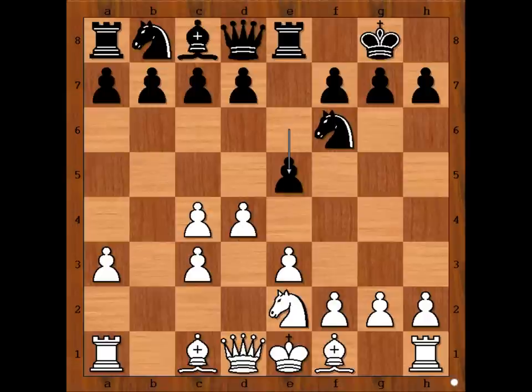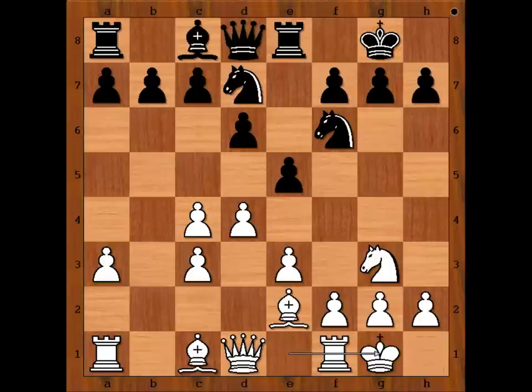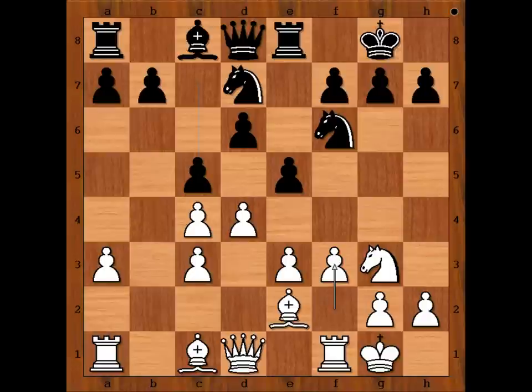e5, knight to g3, d6, bishop to e2, knight from b to d7, and Botvinnik castled kingside too. c5, Botvinnik played f3.